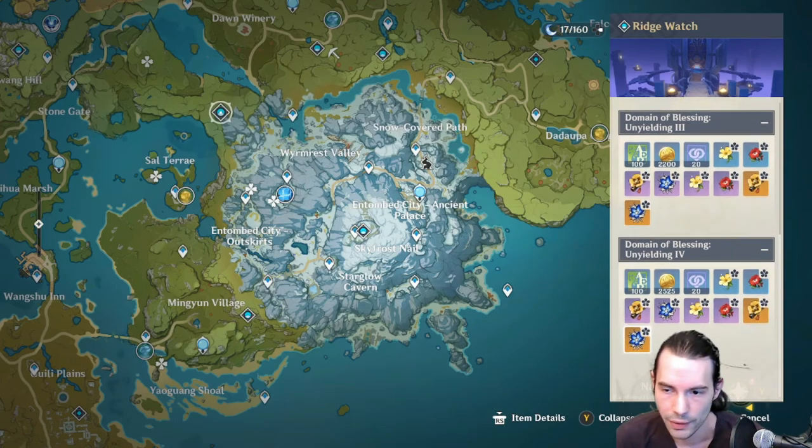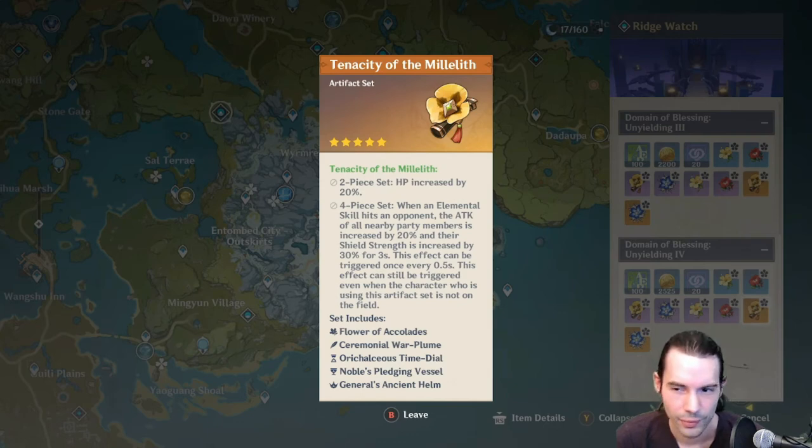The Tenacity of the Millelith set is one of the best artifacts for Zhongli or any character with an elemental skill that stays on the field. The 2-piece increases HP by 20%. The 4-piece: when an elemental skill hits an opponent, all nearby party members' attack is increased by 20% and shield strength by 30% for 3 seconds, triggerable every 0.5 seconds — even when the wearer is off-field. It's made for Zhongli — stronger shield plus team attack buff. I highly recommend farming this at least once.